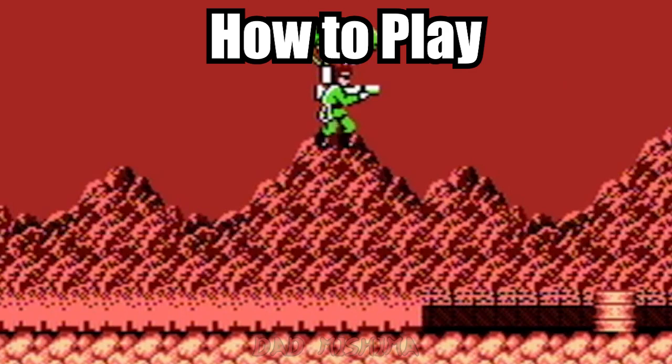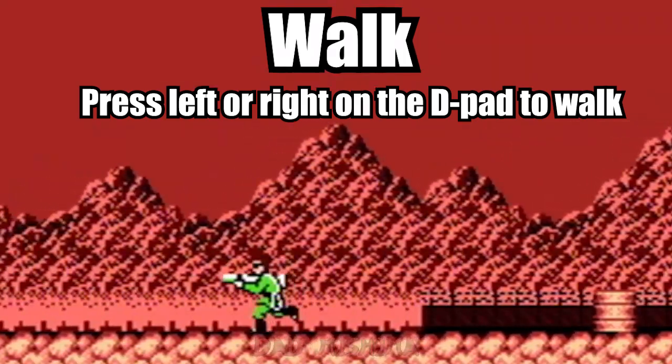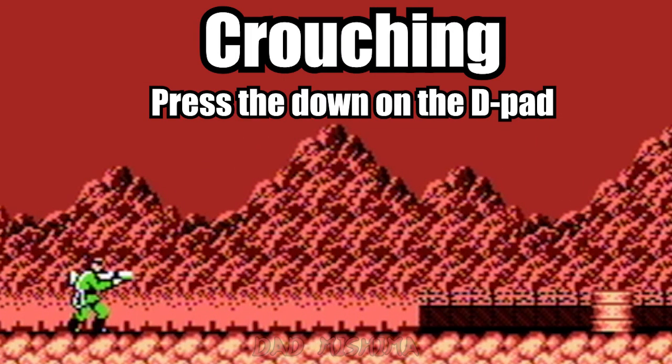Before we get started on our journey, let's go over the control scheme of this game. Press left or right on the D-pad to walk. Press down to crouch. Crouching is useful for ducking gunfire or ducking beneath an obstacle.